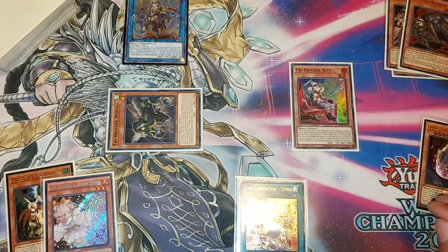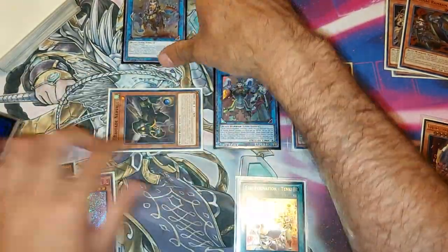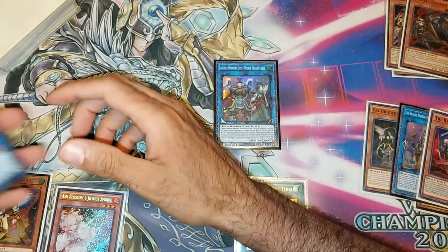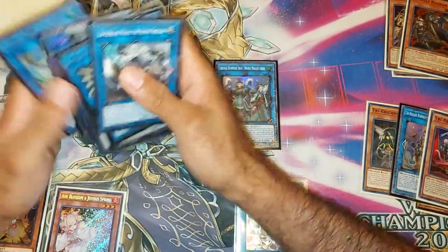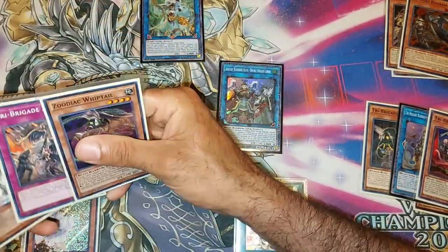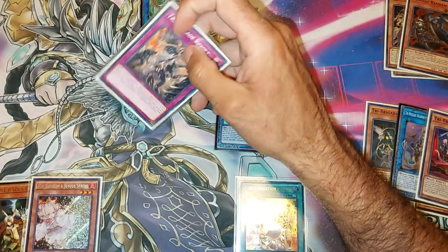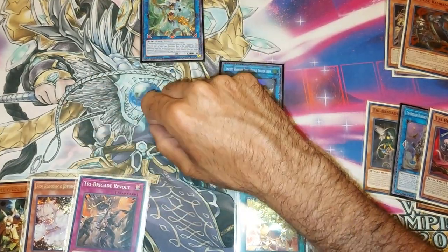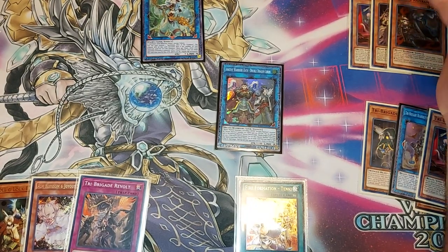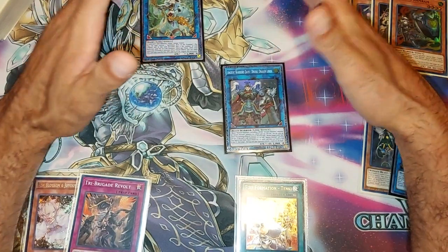Anyway, we're going to discard the cards and summon the Nerval — because we already activated Kit. Then we're going to banish those two for our Double Dragon Lords, and now we're going to make a three-negate Appaloosa.